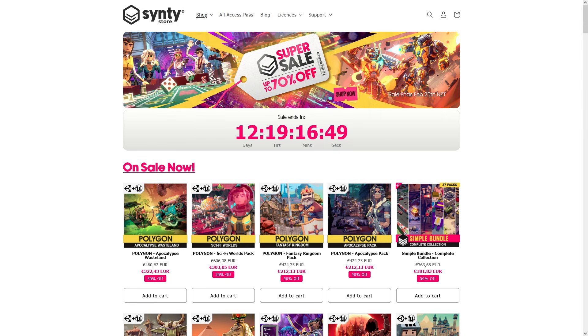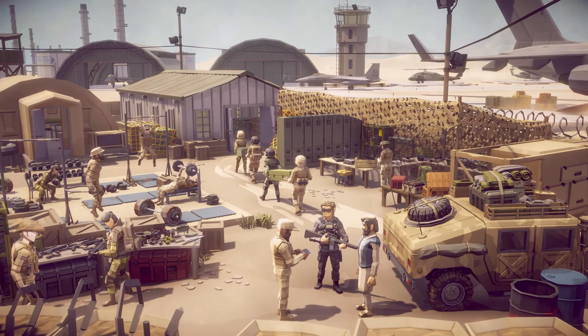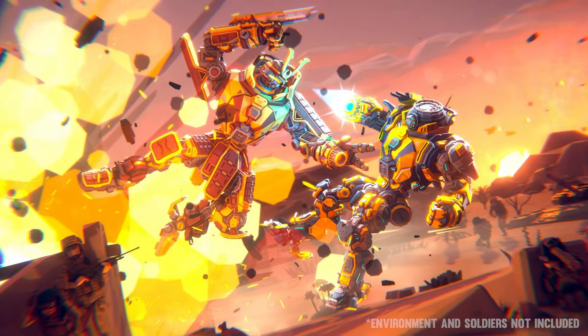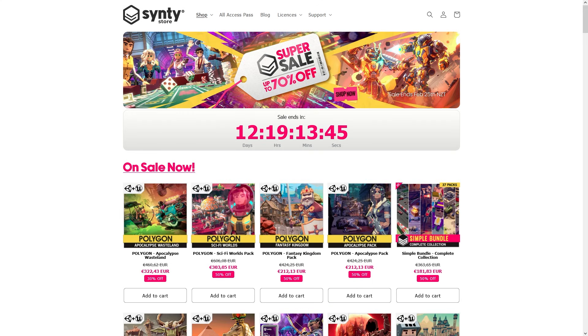Do you need some awesome low-poly visuals? If so, check out the sale on the SynthiStore. They've got tons of really cool packs for pretty much every theme imaginable. Using these packs you can make any kind of really awesome games. They've also got some flash deals at 70% off. Today the sale is on this super cool mech pack, really perfect for making your own Titanfall game. Then tomorrow you've got sci-fi space, then shops, casino and a bunch more awesome stuff. So check out everything on sale with the link in the description.